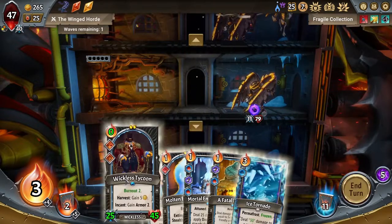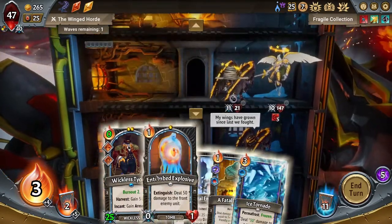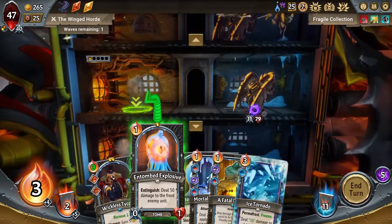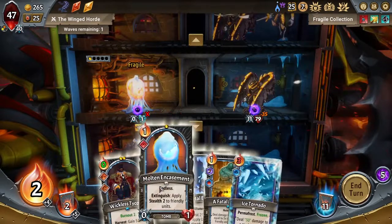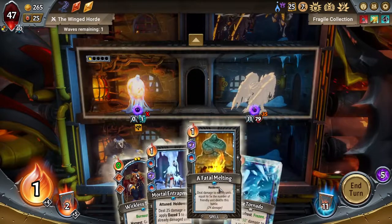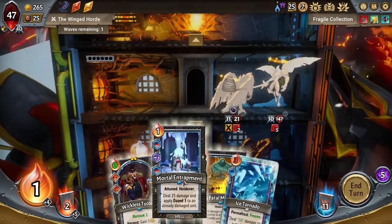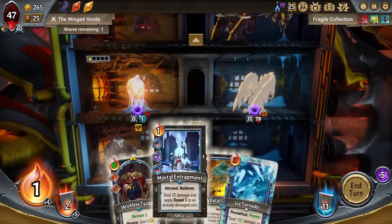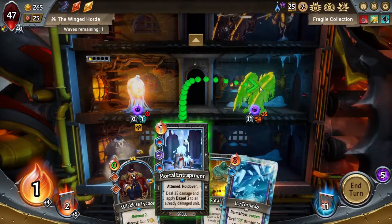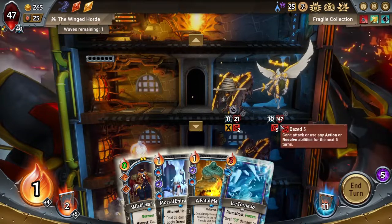Wickless Tycoon, get out of here — I don't want you in this deck. I've actually decided the Wickless Tycoon needs to kind of go. I don't have enough energy to play both of you — that was dumb. I need to play it on you I think. What's four times 40? 160? You will die. They're both dazed. Everyone up here is dazed — there's nothing that can happen up here. That's what I was hoping for — I was still a little bit nervous even though I knew what would happen.